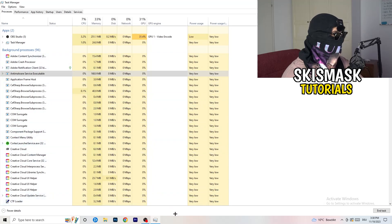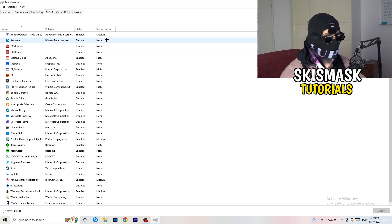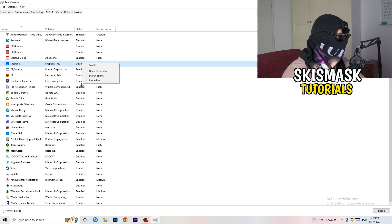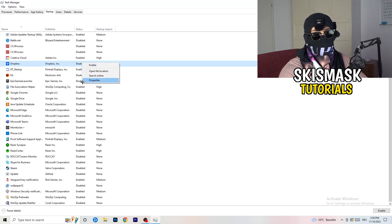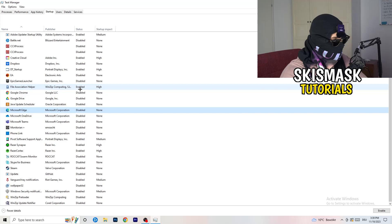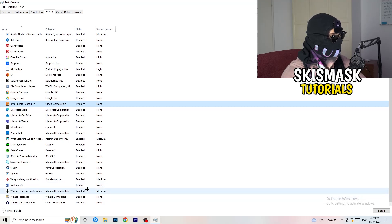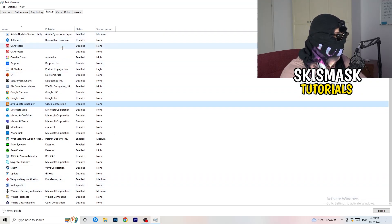Next, stay in Task Manager and click on Startup in the top left corner. What you want to do here is disable every single process which you don't want to run in the background, especially on low-end PCs — this will cause a lot of trouble. Go to every single one which is enabled and that you don't want starting as soon as you boot your PC. Right-click it and click Disable. As you can see, a lot of my applications are already disabled because I also had crashing issues.